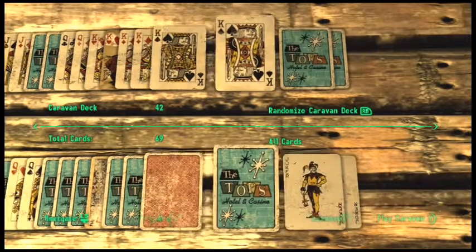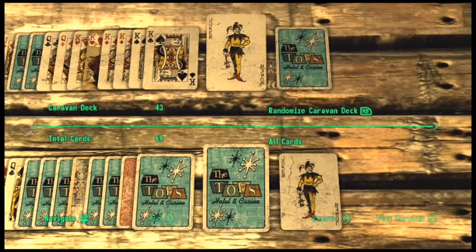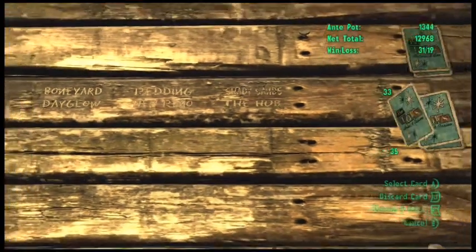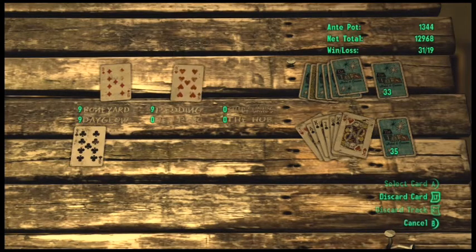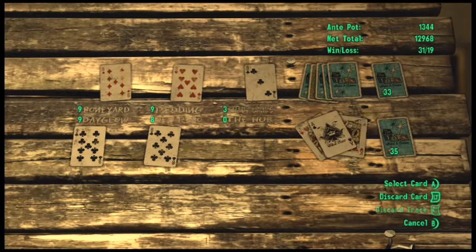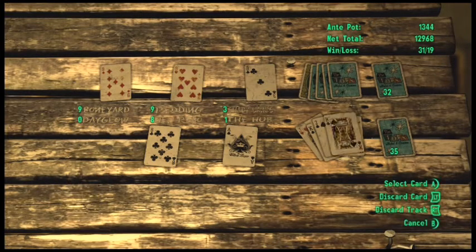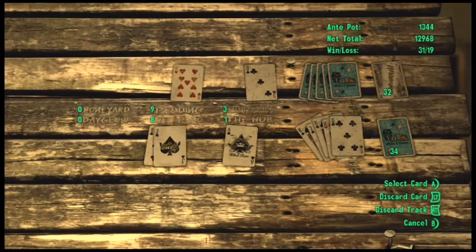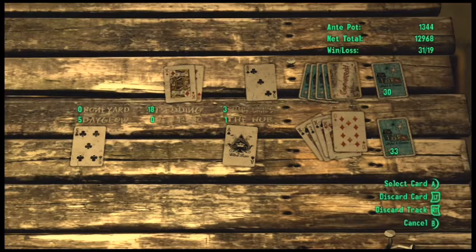I don't ever get to use it because nobody else ever really uses one. I've got two of them. Let's go ahead and get this going. Take my money back. And if you haven't seen what's going on, the king will double your face value of the card that's placed there. So if you put down a ten and you lay down a king right next to it, it'll double it and make it twenty. Then you only have to add six more points to it.